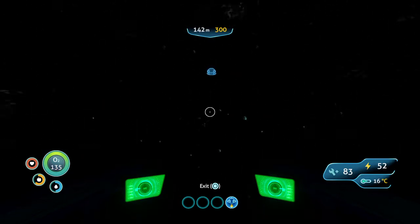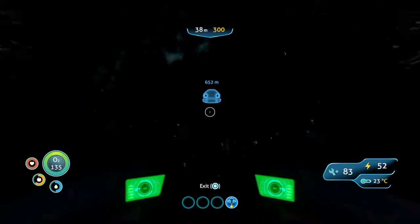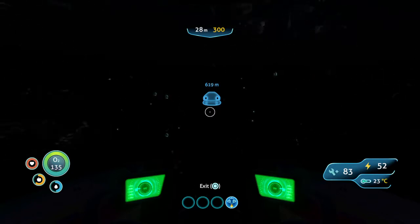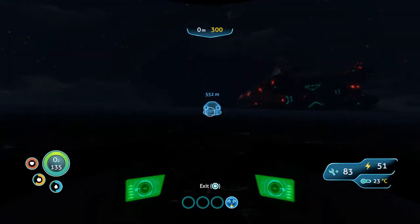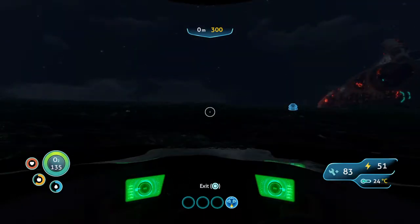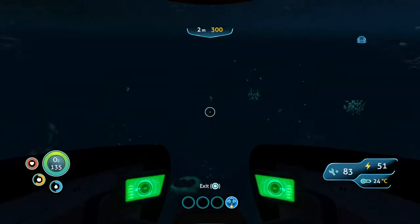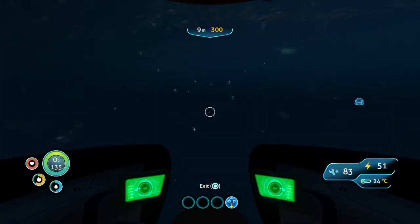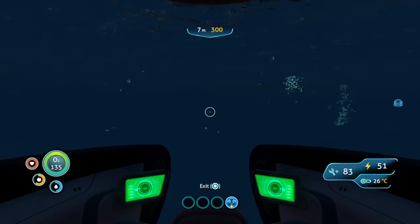We should probably head to the mysterious island just to see what else we can actually find — if I can tell where I'm going, of course. If I have to guess, I think that island could be right over that way. Since it's just a cloud floating on the surface of the water, seen in one spot for some reason, the island's gotta be right over there.